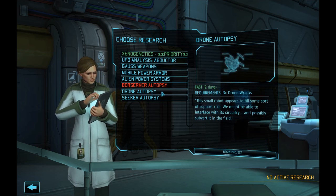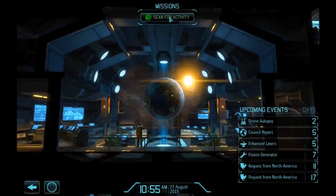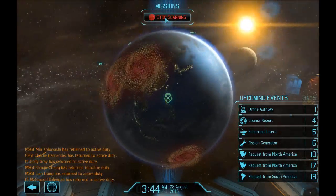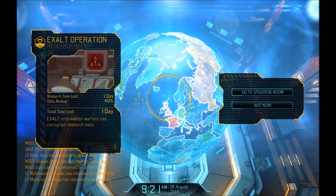This unit appears to be a drone. I'll research drone — 15 of our 42 sectoids for one scientist; that is really, really expensive. Put that on hold. Exalt operation — we lost a day on the autopsy; I guess that's not a big deal. I have been attacking Exalt to keep them from doing this. Maybe this has changed. I'm looking at anything that happens now as a change from 14.